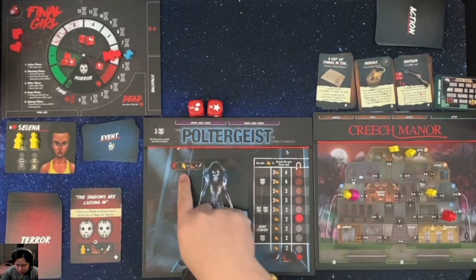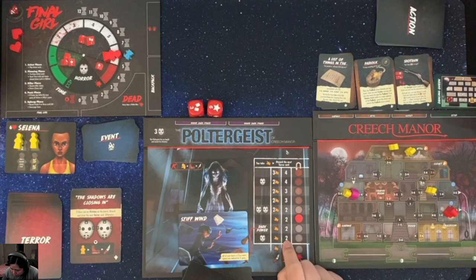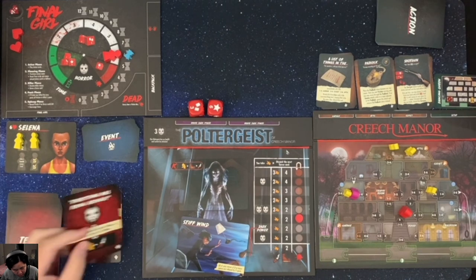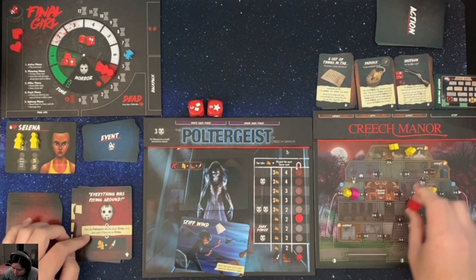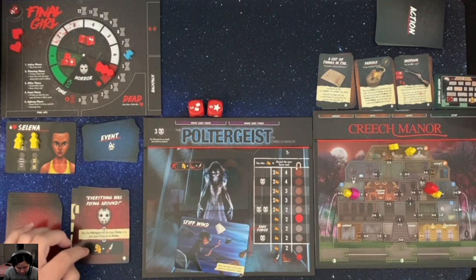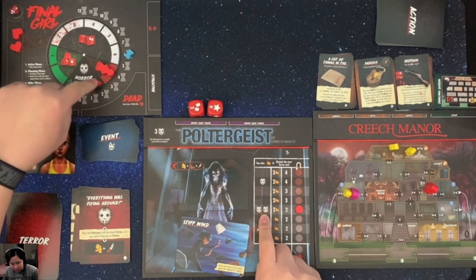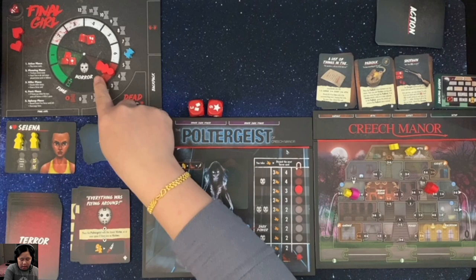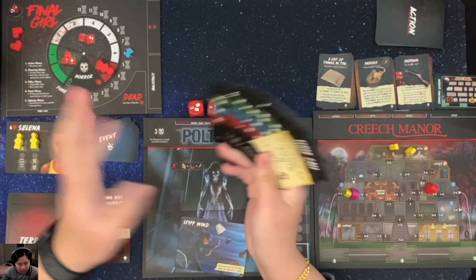Killer phase: the killer targets the closest victim - it's four spaces away but can only move two spaces, so it just moves closer. Terror card: I gain one horror, meaning I can only roll one die now. The poltergeist plays with the closest victim, attacks for one damage - victim is dead. And because of the double bloodlust symbol, bloodlust increases twice. Killer phase resolved. Panic phase: nothing. Upkeep: nothing.